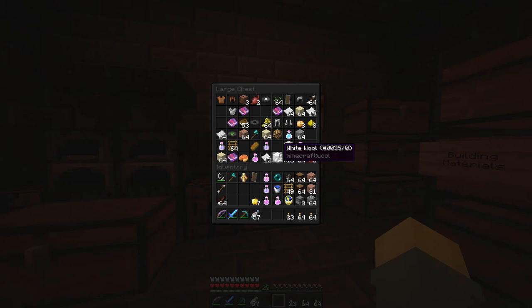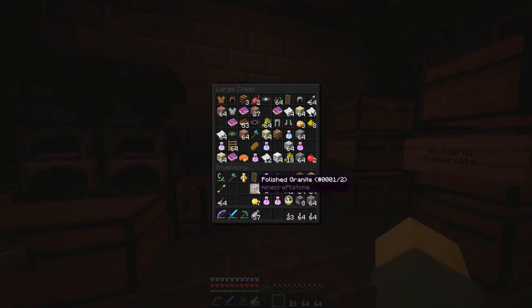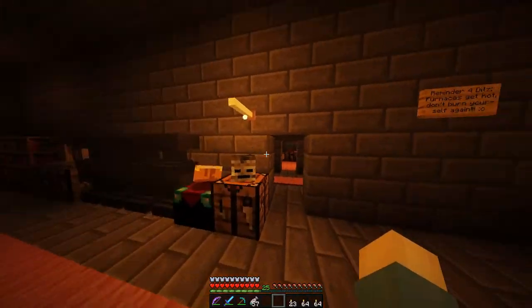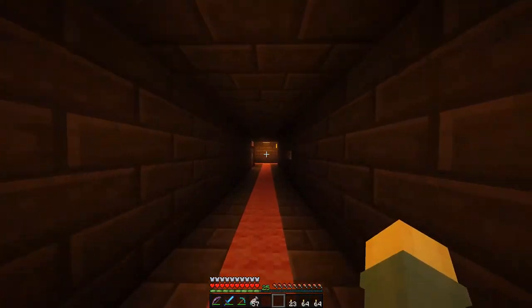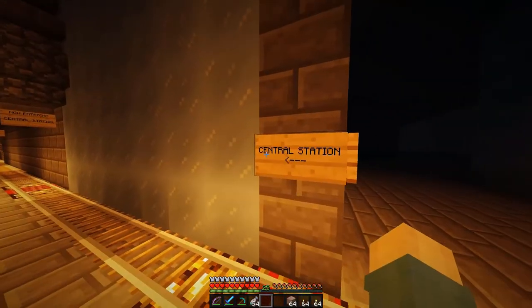You guys excited? We've got white wool — oh my gosh. We've got so many blocks here, I don't even know what to do with them. We've got some granite. Let's just make more granite so we can just — there. Perfect. Get more blocks. Alright, let's do this — shall we? Let's go ahead and head on over to the central station.